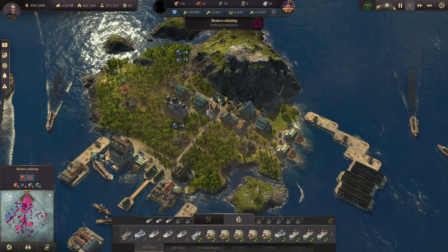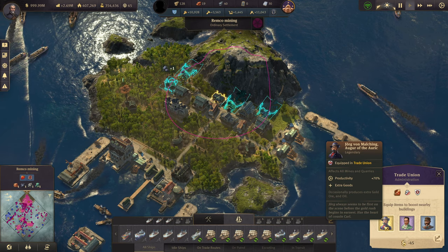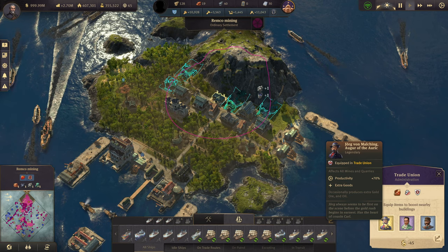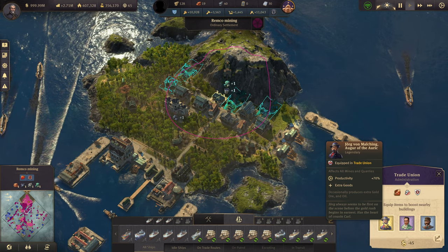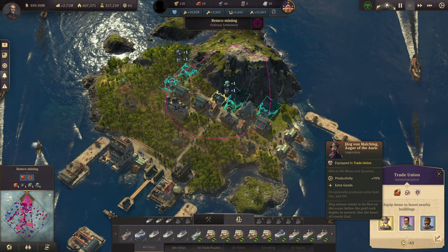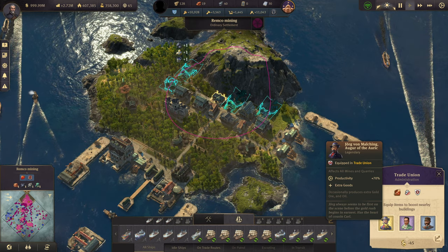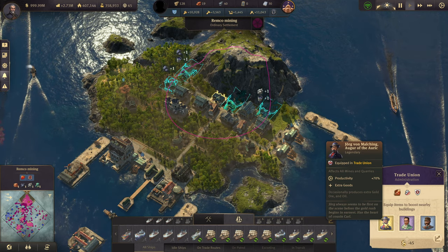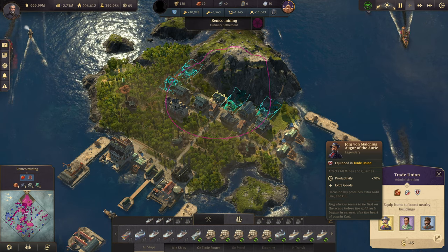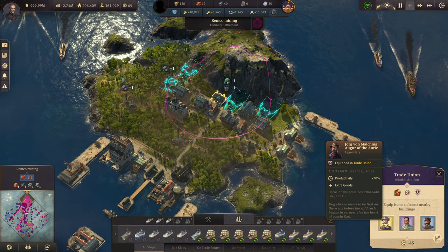How we do this is with the legendary Jorg von Malching. As you can see here, for all your mines he increases productivity by 70% and has extra goods of gold ore and oil. The one we're going to be looking at today is the oil. He has a one-to-one ratio — every time you do a processing at your mines you'll be getting not only the ore, but also a piece of oil every single time.